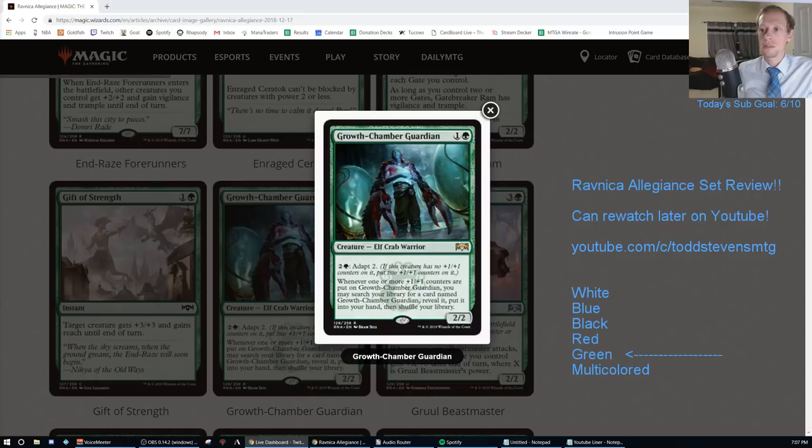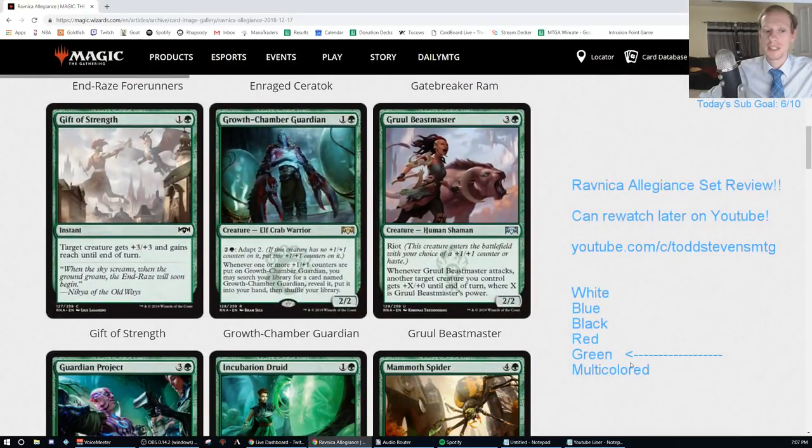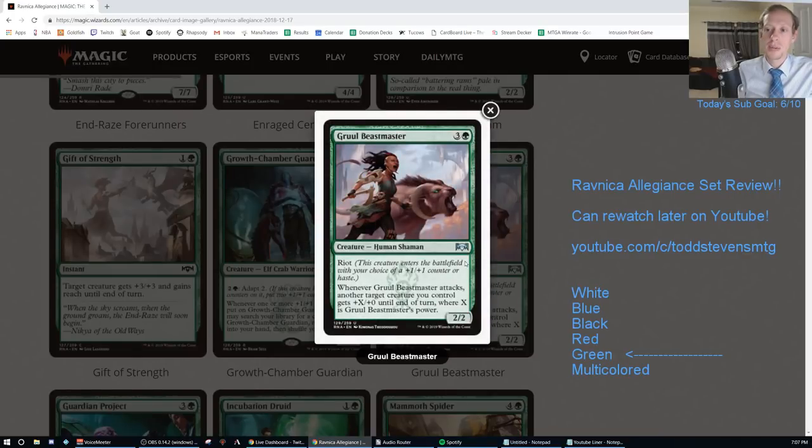It can get bigger with adapting, and it is an elf - with Marwyn and all the elf synergies, it fits right inside the elf deck. I'm going to give this an A minus. Elf crabs are very common. It's silly with Hadana's Climb. We're going A minus - that's a good card, my type of card for sure. Value two-mana green creatures that get you a lot of value.